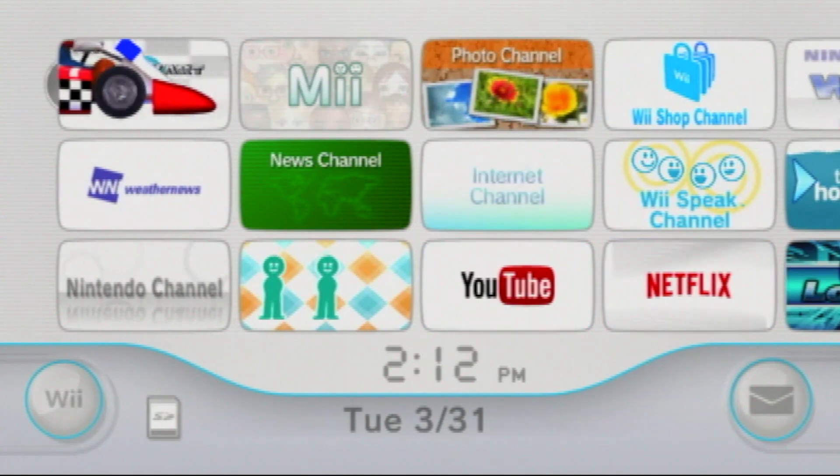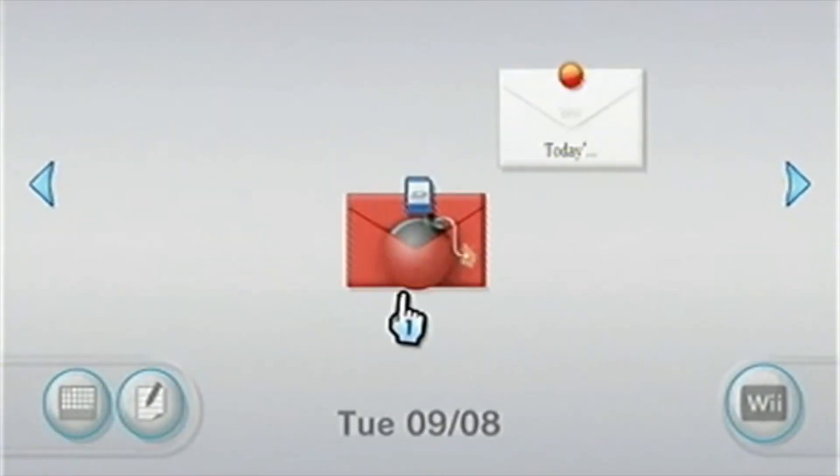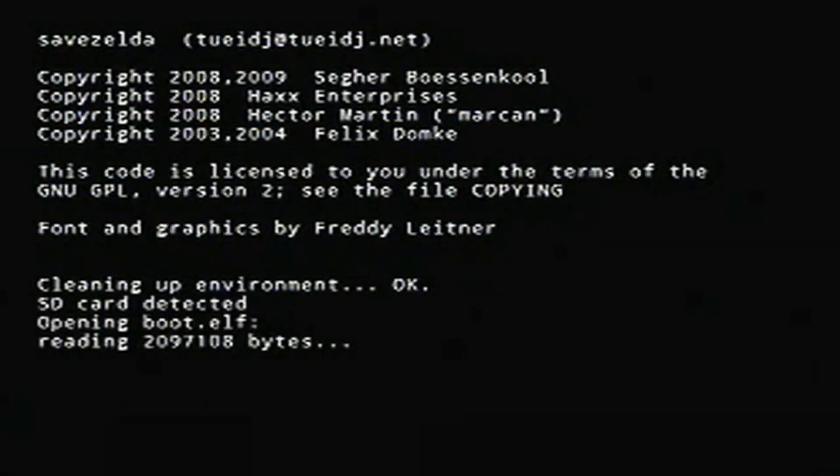Now go to the bottom right corner and click on the Wii Message Board. You're going to click on the red letter with a bomb. If you don't see it there, it may arrive a few days in the past or the future, so you have to look for it.